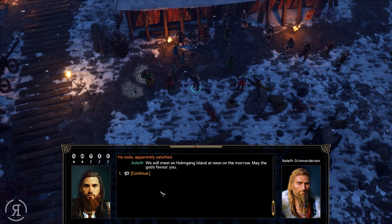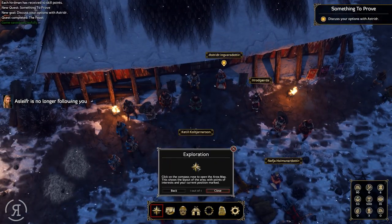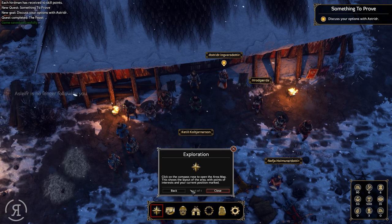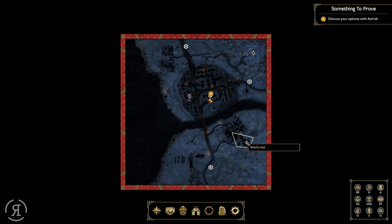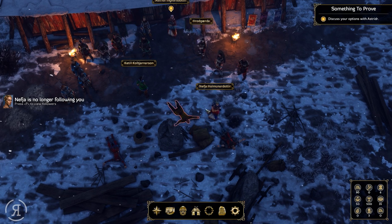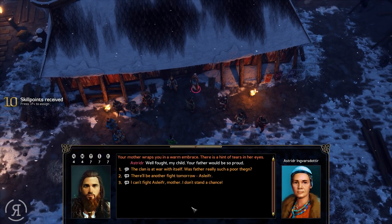Click on the compass rose to open the area map. As you can see, this is the area map showing all the different locations — campaign map, burial site, and all the other places. We can go to those places as well. Nephew is no longer following me, so let's go discuss options with Astrid.